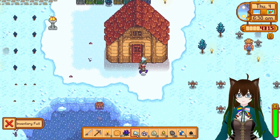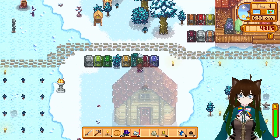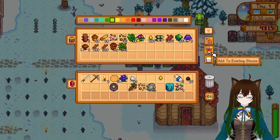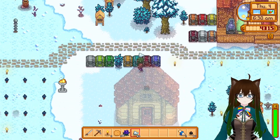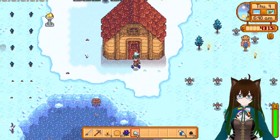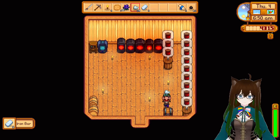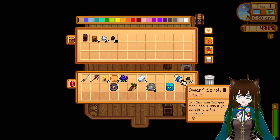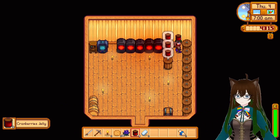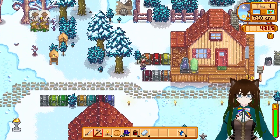Inventory full. Let's dump off what we have up here. Got to add to existing stacks, then same with this, and lastly we need the stack. I'm going to have to upgrade our hood of iron. No, do not eat - we are selling this, because we need money. And it's the best way of getting anything in the winter.